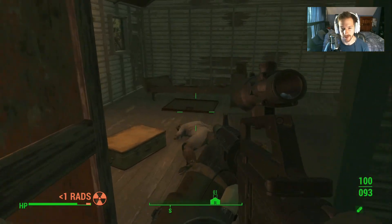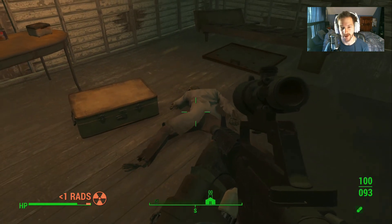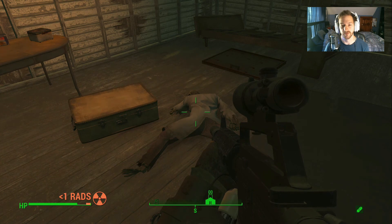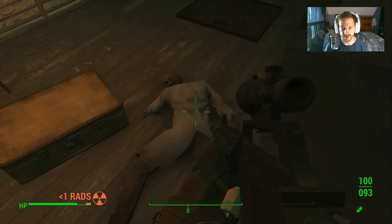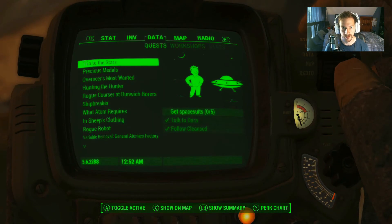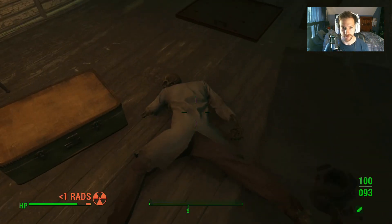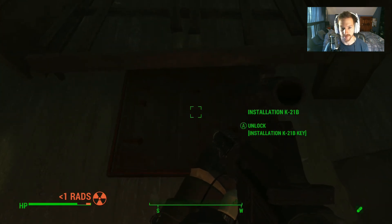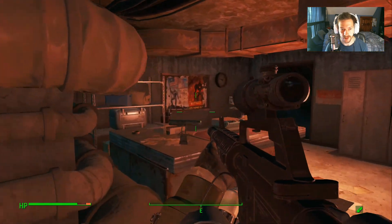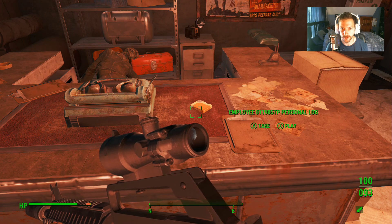I am using the Special Forces Assault Carbine, which is also a mod, and I got this in Diamond City from the vendor. I'll link that mod in the description as well. The first thing you're going to do is get the Installation K-21B key off of this poor soul right here to open this door.